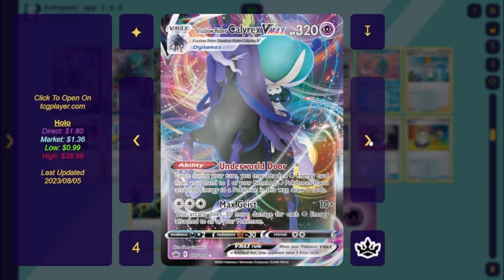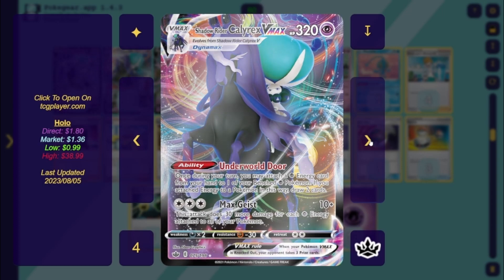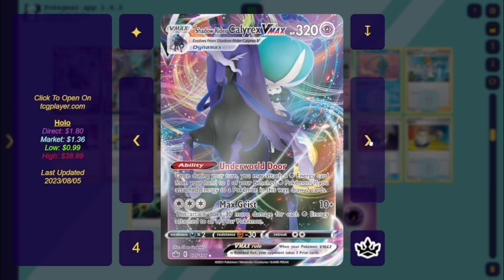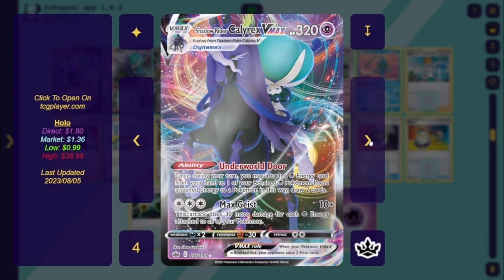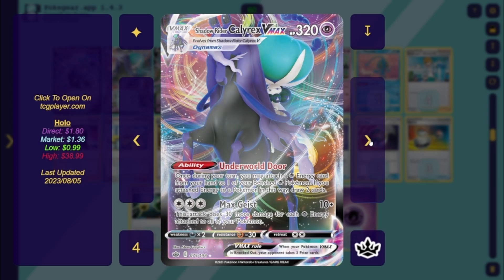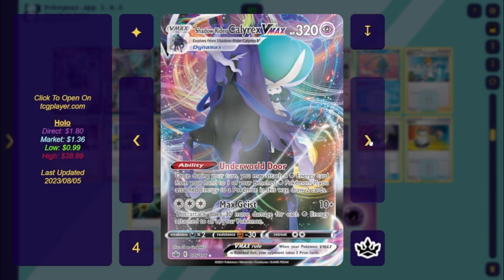Shadow Rider VMAX's ability: once per turn, you may attach a psychic energy card from your hand to one of your benched psychic Pokémon. If you attach any energy this way, draw two cards. Then Tempest Ride deals 60 for each psychic energy on all of your Pokémon. You can attach to the active, but you can leave the basic Shadow Rider up front doing 10 and locking in the Path to the Peak while you power up your bench, and by the time your opponent can do something you can Boss and take a big knockout.